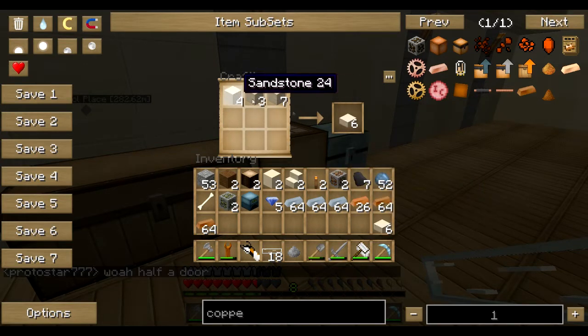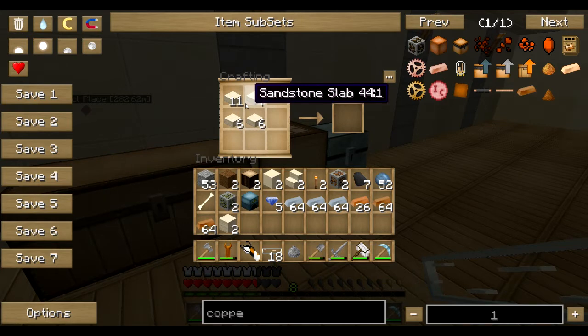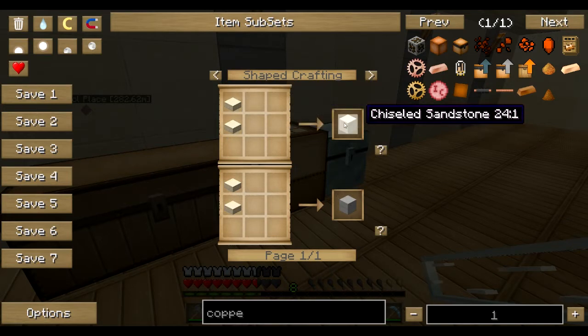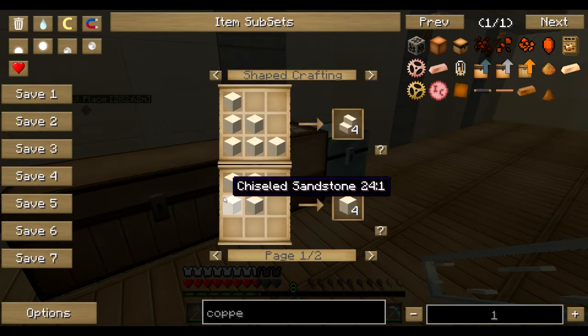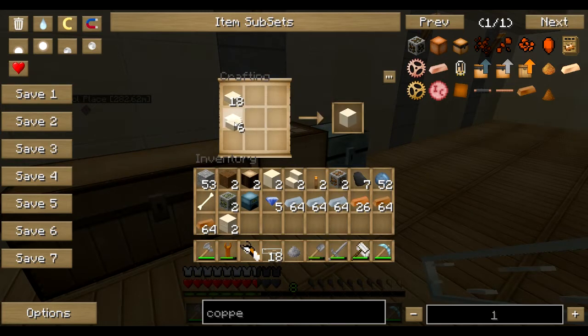Sandstone, sandstone slabs. Also if you're wondering, I know this is normal Minecraft but I don't tend to play it that often. I need this to make chiseled sandstone - wait, I can repair my entire house with sandstone slabs! That is fantastic. Wait - no, I need smooth sandstone, chiseled sandstone. How do I make that again? Recipe - okay, just two on top of each other, right?